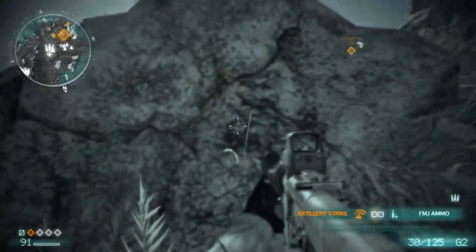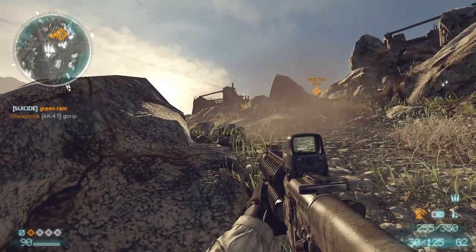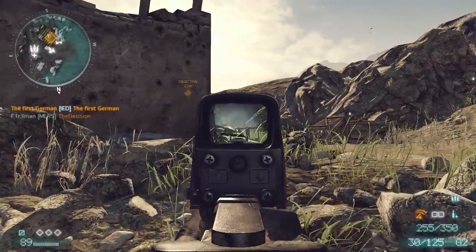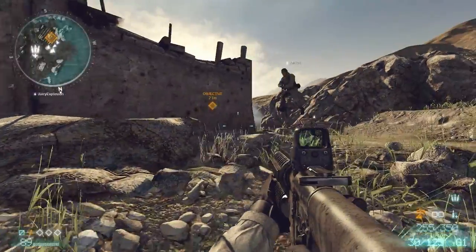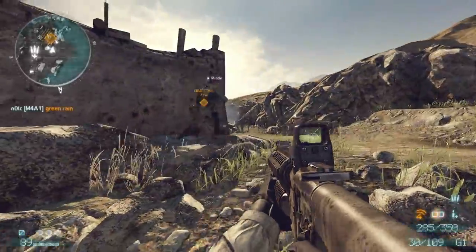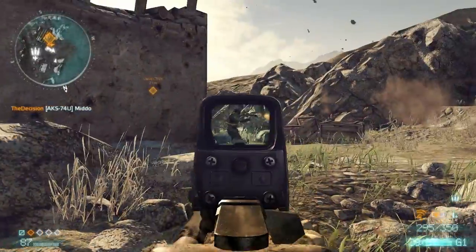The enemy spawn is to the left and right behind the objective. Coming from the bottom right is obviously beneficial, since it'll take the defenders longer to make their way over and prevent you from attacking. On the way up there are ruins that provide great cover. Another great thing as an attacker in Combat Mission is to use the Rifleman class — the smoke grenades come in handy like no other. I can't recommend the Rifleman class enough; it's just so useful as an attacker.